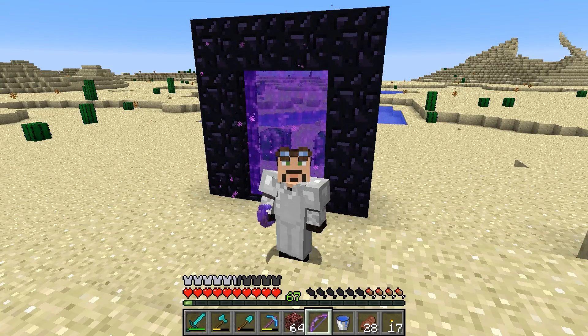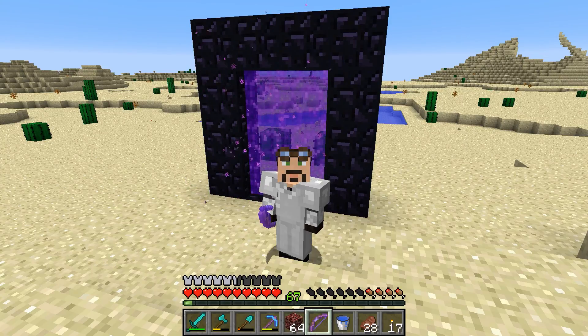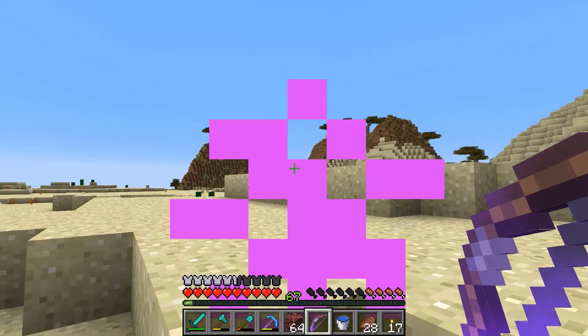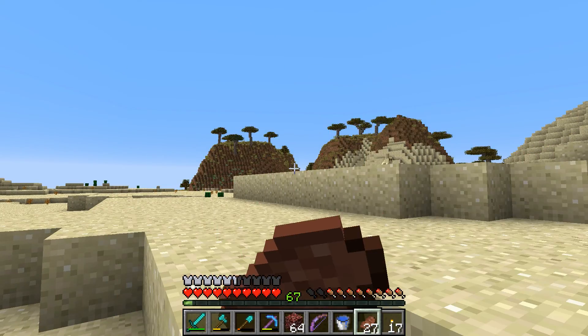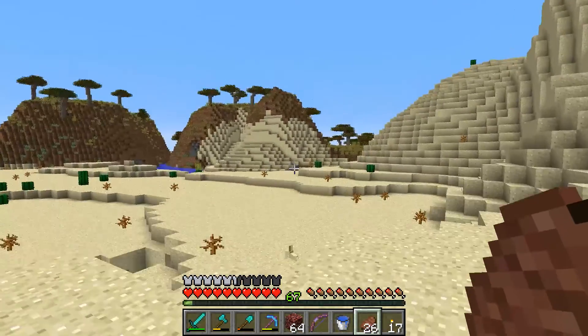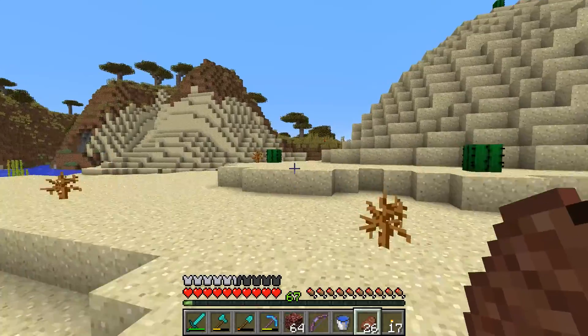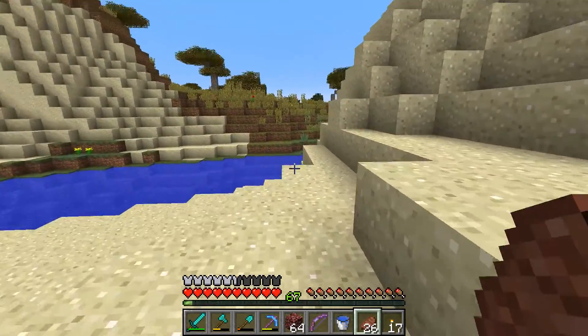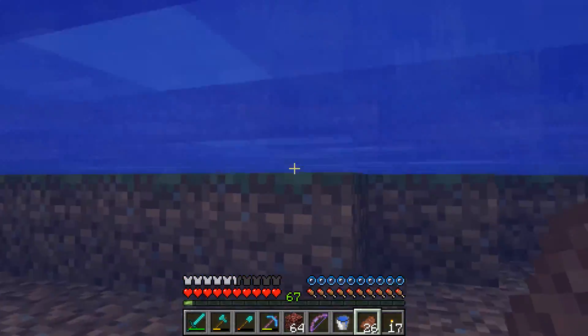Hello everybody, welcome back — this is Tinker 77. We are again on Tinker World, and today we have gone through the portal and tunnel we made last time into the desert. As you can see there's lots of cactus and sand. Over here we see some acacia wood, so we're going to gather that wood real quick. We're also going to harvest some cactus and other materials, and get some saplings.